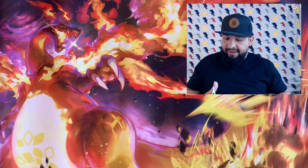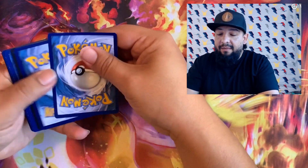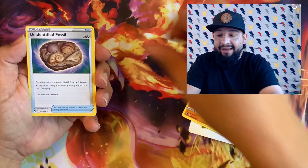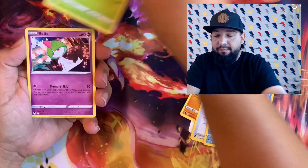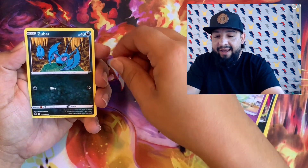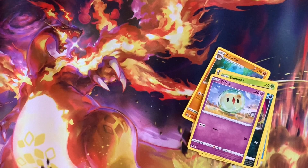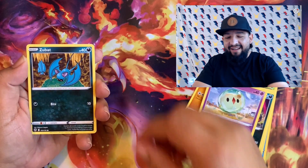What do you guys think? Comment down below — can we pull the second alternate art? Can we do it? Let me know what you guys think, and if so, wish me luck. V-Star marker, Annihilape — that's the best Annihilape card I've ever seen in my life. Fossil — oh, there's a little spider boy, Joltik, Croagunk, Zubat.